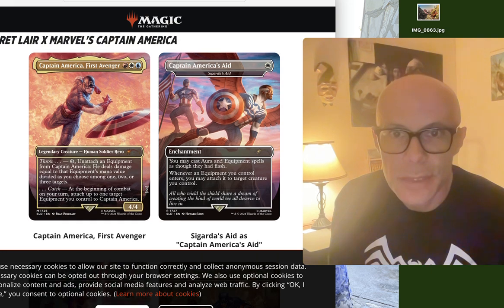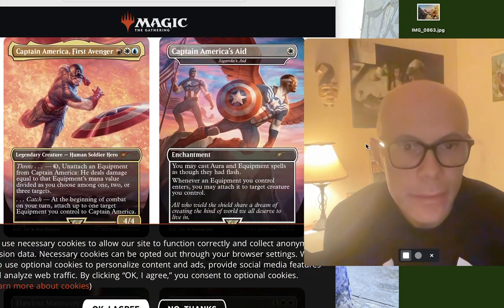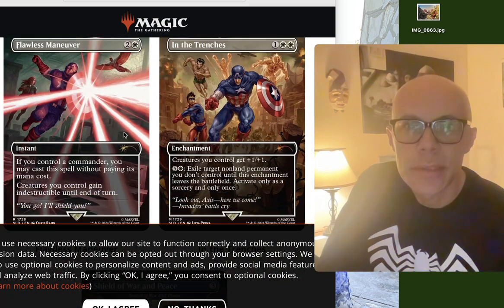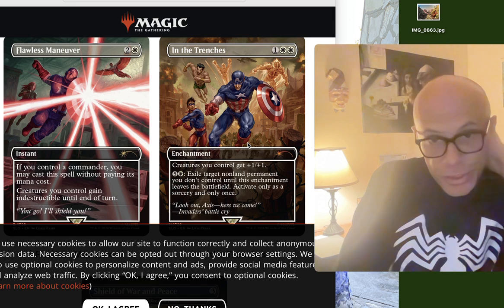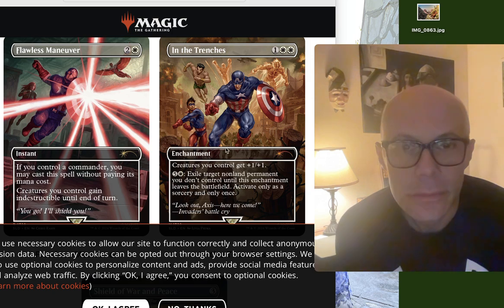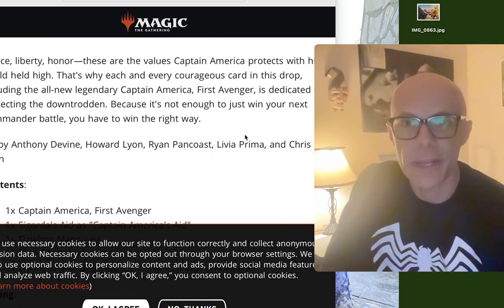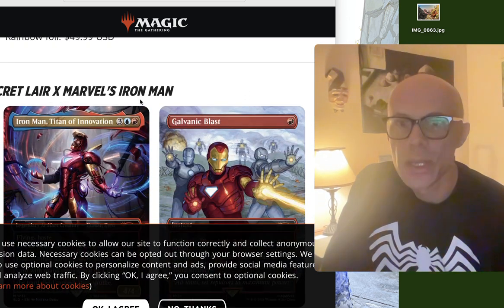Let me zoom in a bit more so you can really see these. Look at the art — it's looking pretty sick on In the Trenches. Creatures you control get a plus one, plus one. Flawless Maneuver. And Captain America, Shield of War and Peace — that's a nice artifact equipment. They also talk about the pricing on this one. Pretty cool.